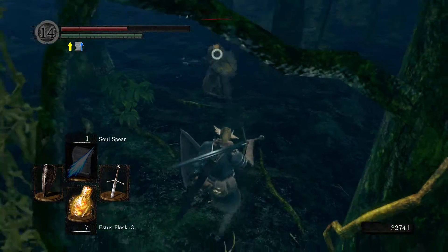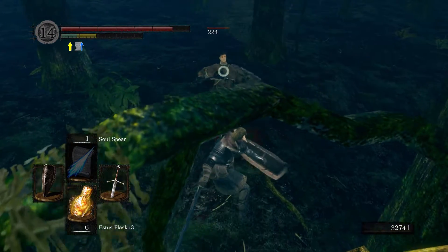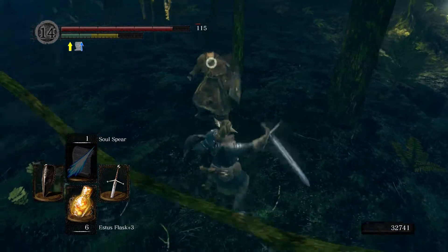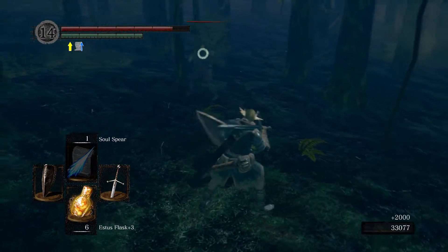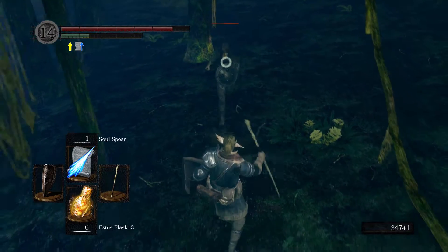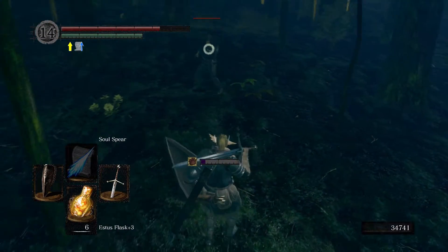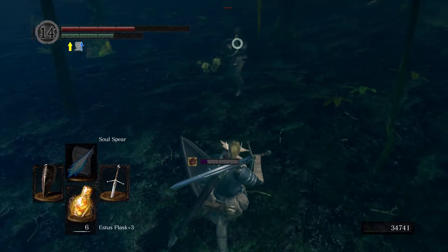He's going to try and heal — no! There we go. Careful because that is a parrying shield, so if he gets that off it's going to be very damaging with his dagger. Just sidestepped out of the way of it. But they can't parry jumping attacks, so let's get a few of those in and you'll be good.